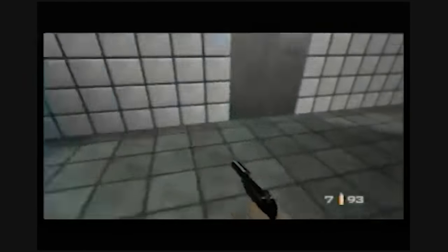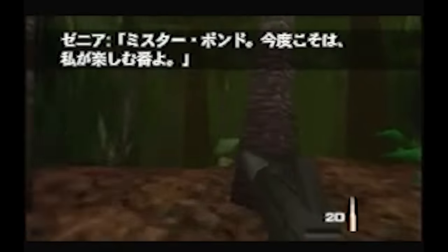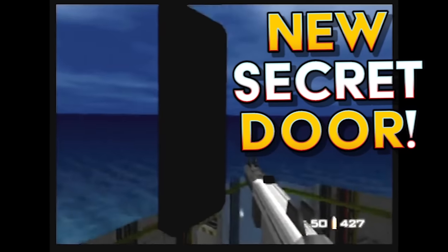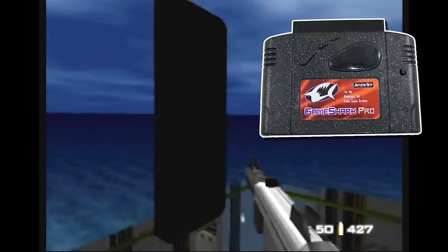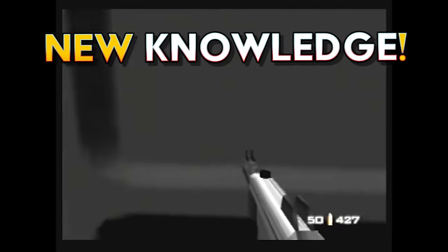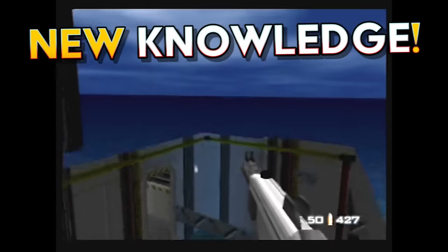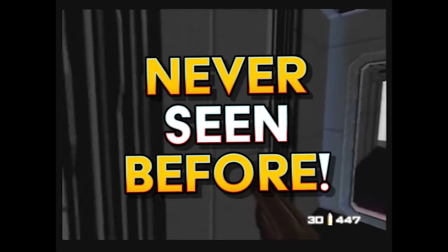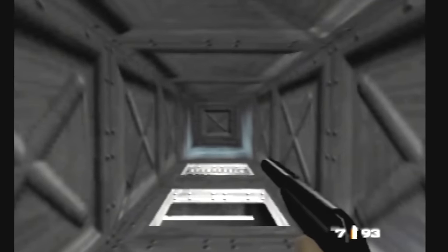My friends, have you ever pondered what's on the other side of these vents in GoldenEye's Facility stage? Or what would happen if you could jump up the entire Silo mission in one fell swoop? Or could Xenia actually really be on Frigate after all these years? Well, maybe not that last one, but I actually did discover a new secret door on Frigate thanks to exploring GoldenEye with the moon jump GameShark codes, and I discovered a fair bit of new knowledge in this game by moon jumping after nearly 30 years. Today we'll be exploring some GoldenEye levels with moon jumping, seeing things that I guarantee you've never seen before.